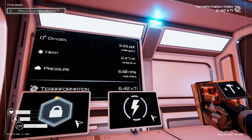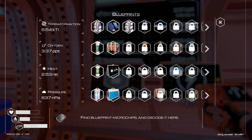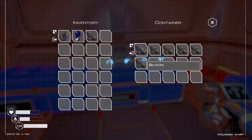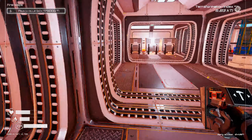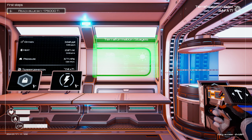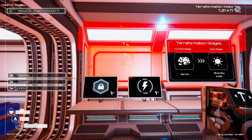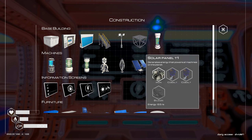Pressure is now at 1.6. We also unlocked the progress screen, so let's build that: one iron, two silicon, one cobalt. This shows you how you're getting on with your terraforming. We want that up high and to the right — there we go. We're going from barren toward blue sky and we're at four-and-a-half percent. That will go very quickly soon. I think we've built everything here we can.